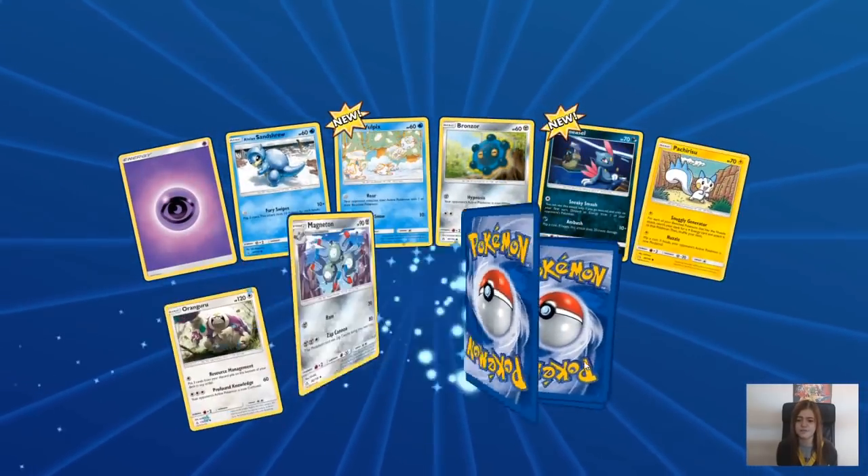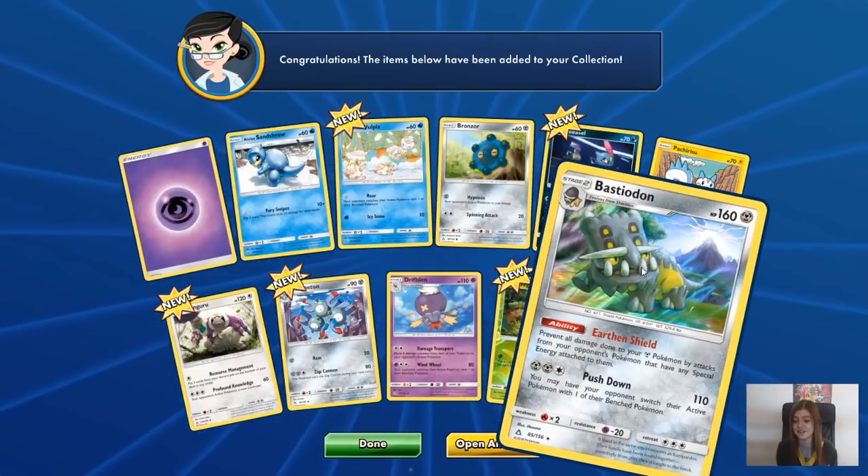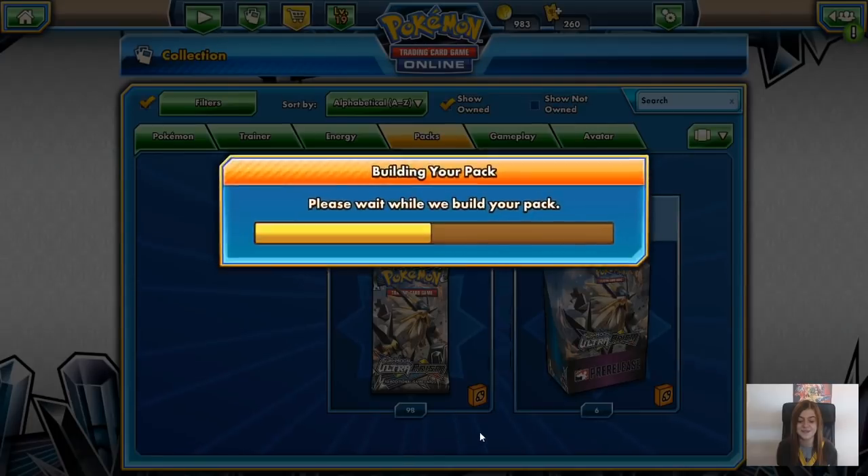I think I pulled my holo Infernape at the pre-release. I pulled most of my good cards at the pre-release to be honest, including a holo Bastiodon I got as well.